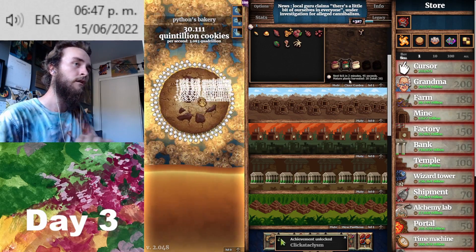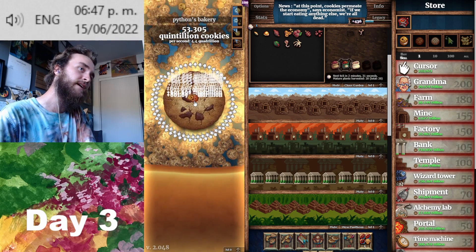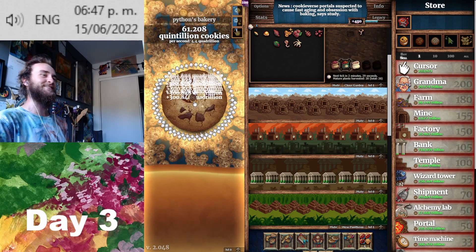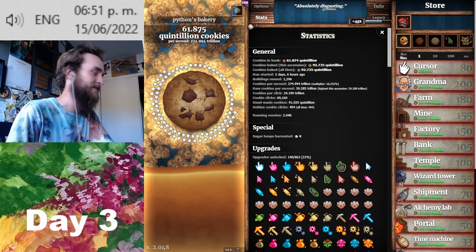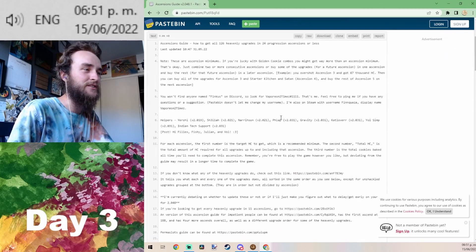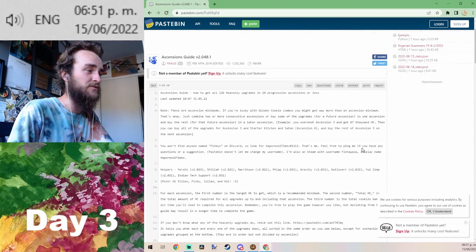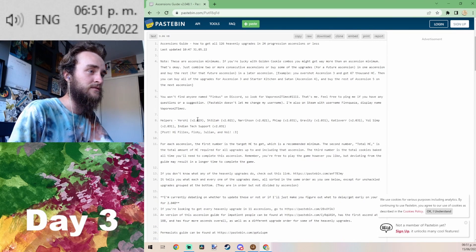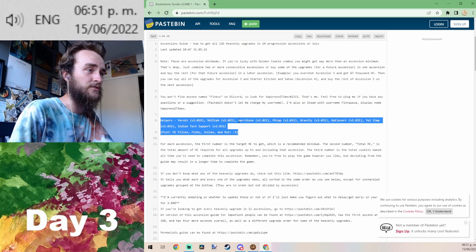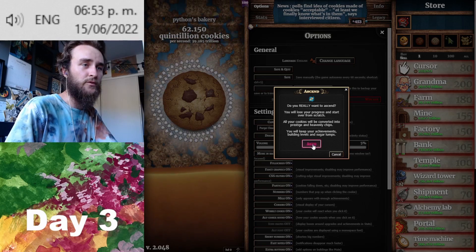We can get 540! There we go, that's so cool. I'm pretty much just following an ascension guide you can find on the Cookie Clicker wiki, so big thanks to the people who put time into making that. Everything's listed here — alright, here we go. Is there anything we should do beforehand? Nah, I think we're good.